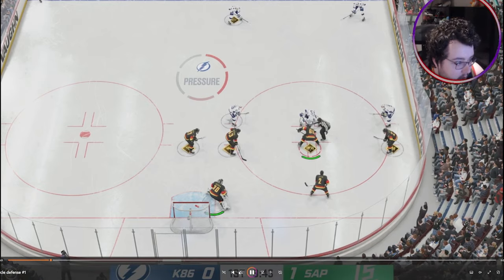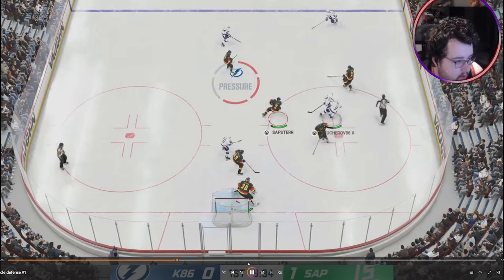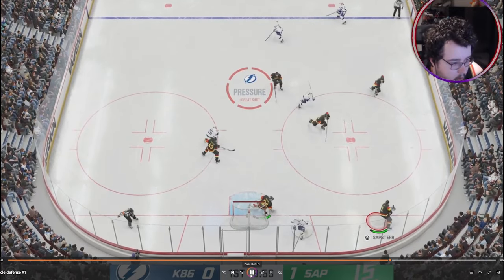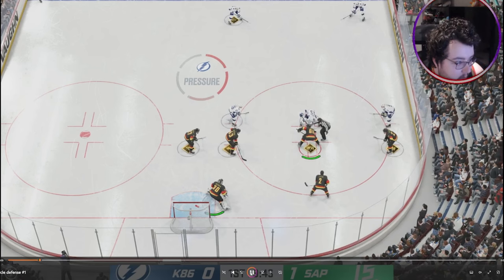On this play I lose the face-off and my immediate goal is to prevent entry into the home plate area. He makes a pass up to the point, makes another D-to-D pass, and it's a shot from the outside — an easy exit, although I do turn the puck over. This play might seem simple, but I'm going to explain why all this player got off was a simple rear shot from the point.